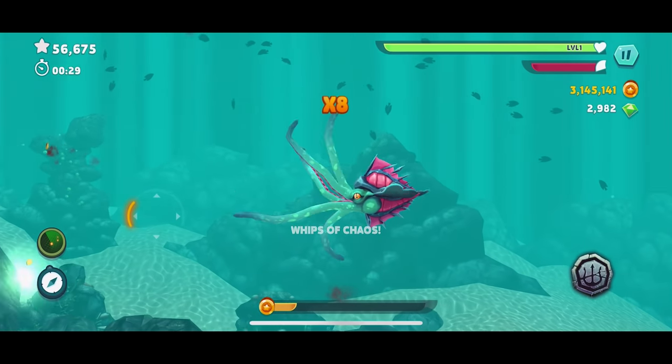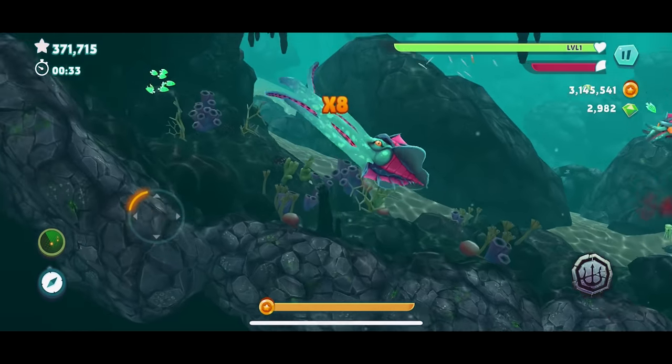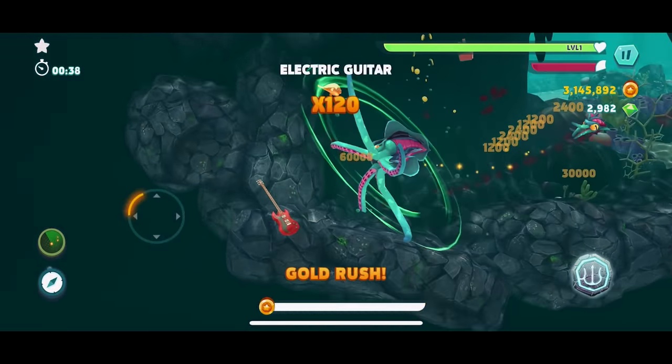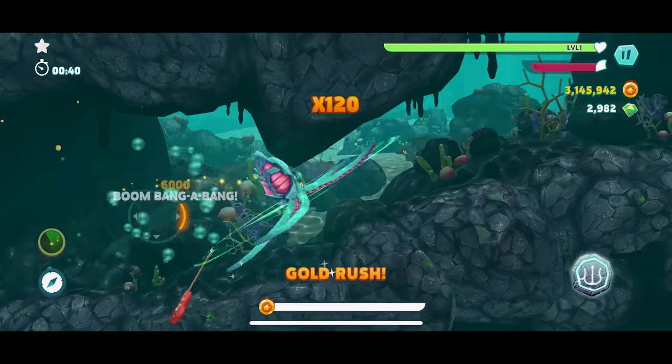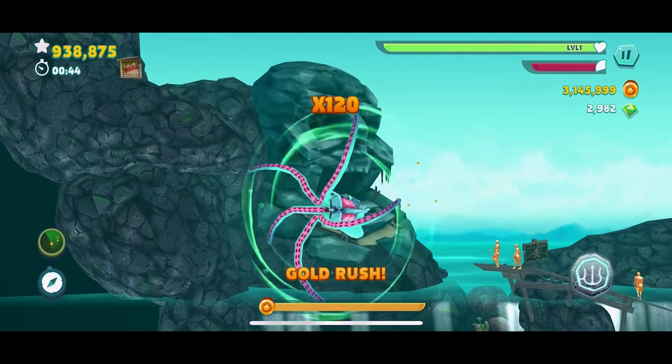Let's check out this ability. Oh - whips of chaos! This is so cool, I just torched that other kraken. We had a gold rush! We're doing the spin - we got a guitar. We're doing the saw. This is crazy!